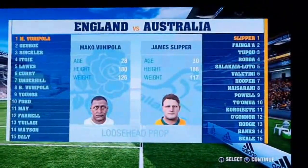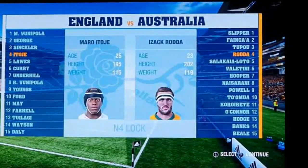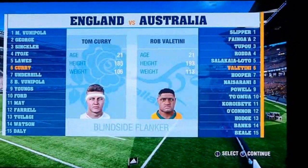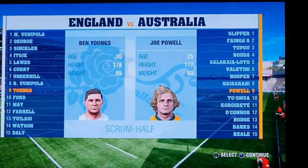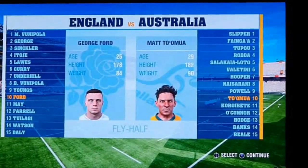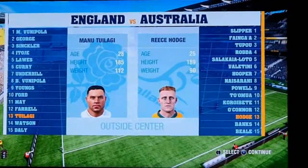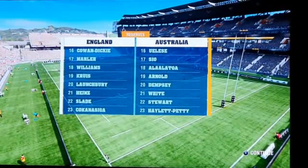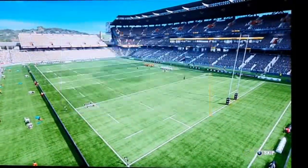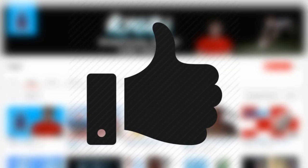This is actually pretty cool — England versus Australia, and it shows the players and talks about them. It's quite a cool effect — looks very realistic, showing actual player face scans, which is pretty awesome. I think you can go through the lineup yourself but I'm not sure as I have no sound with this footage. Then it gets into the game and we've got the same sort of animation as Rugby Challenge 3, and that's the pause menu.